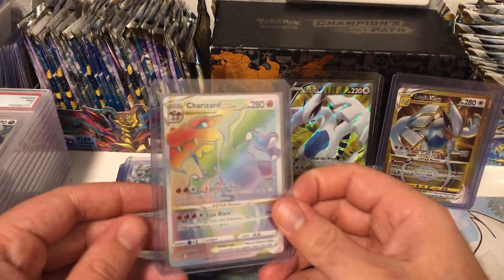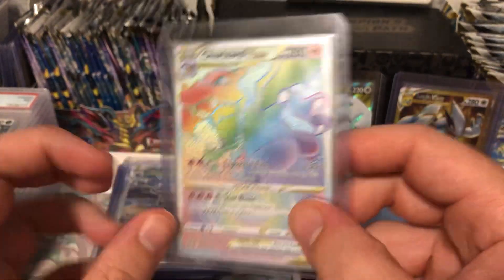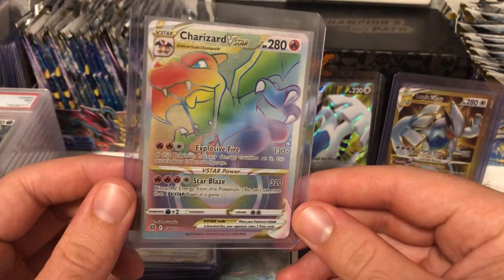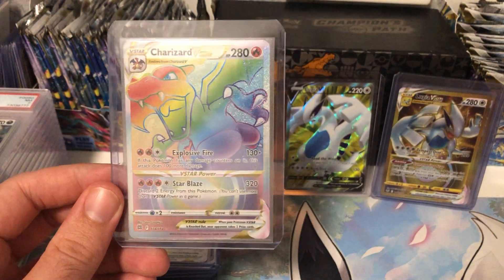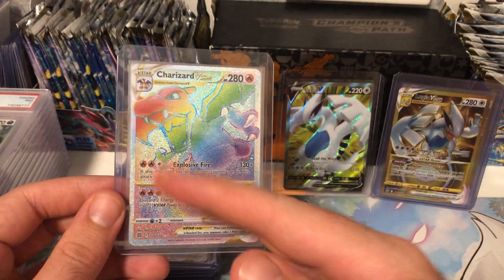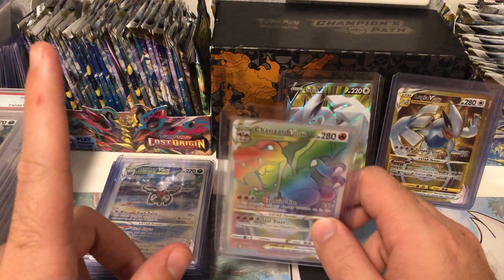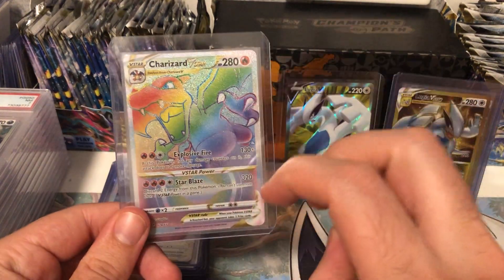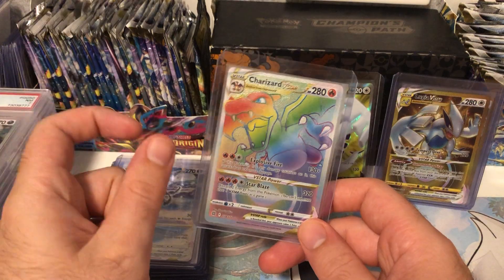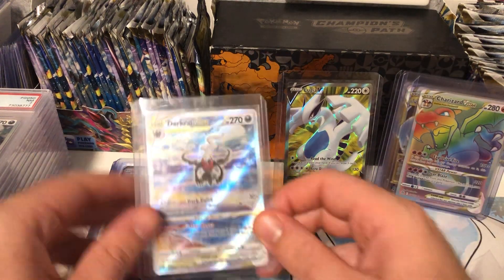I then have this Charizard V Star rainbow rare. The border on the left is a little bit thin, and on the back it's a little off center too, so they could give this a 9 instead of a 10. But it isn't really subtracting from the visual appeal - it still works well with the rainbow. It does say on their grading scale that if you have one thing that affects the card's symmetry or perfection but doesn't take away from the overall visual appeal, it could still be a 10. So I'm saying that one is a 10.